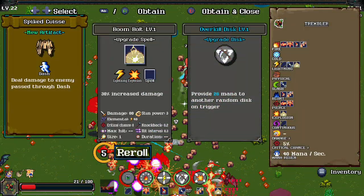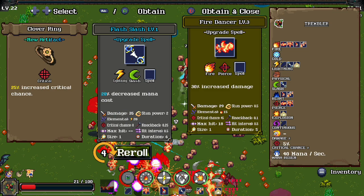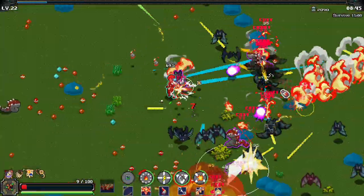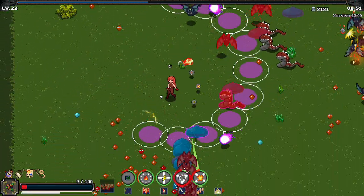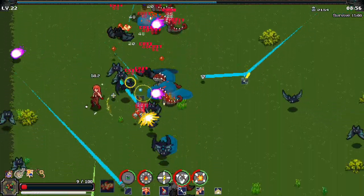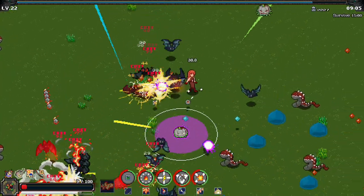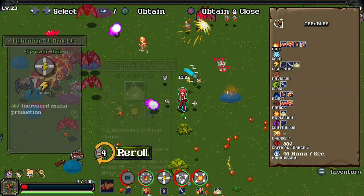Dodge, new artifact. Upgrade spell, upgrade disk. We're gonna reroll — we need a new spell disk. 25% increased crit chance. I want everything to crit, fiends. I want the crits to be so critical that you can't even fathom the criticality. We are not gonna win this run it looks like unless we get a large boost in power very quickly — it's just not gonna happen.